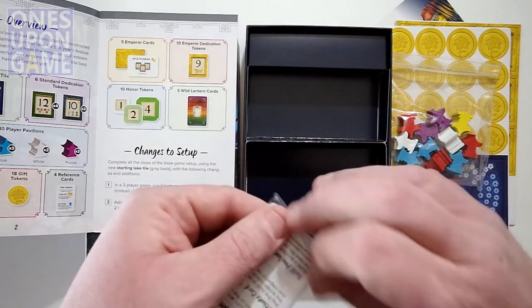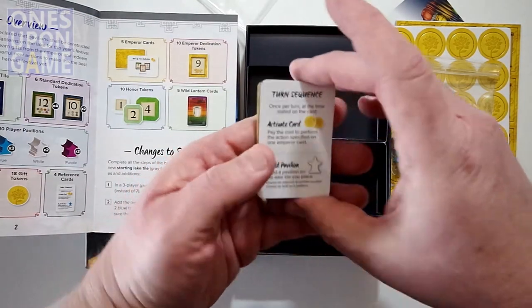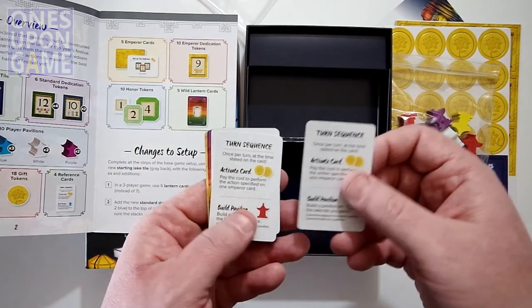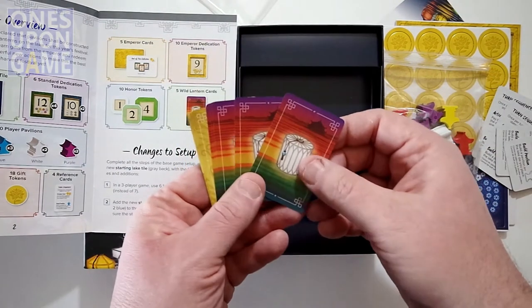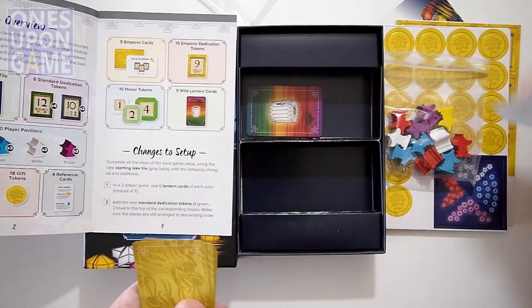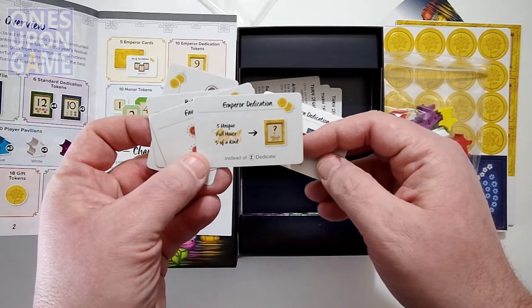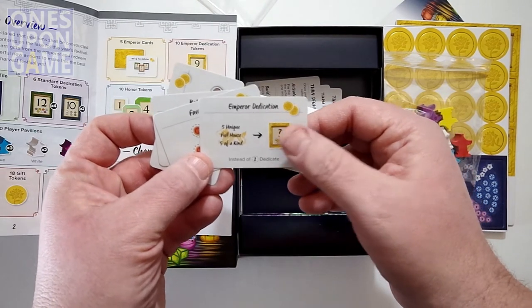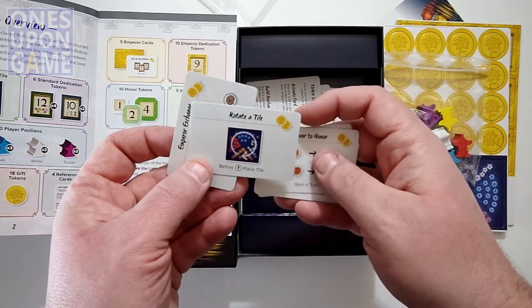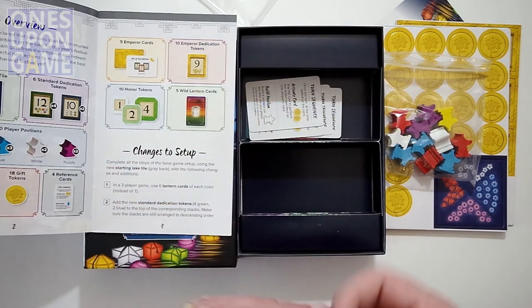Then there are cards that change the rules a little bit. At the start of your turn you can activate a card — pay the cost to perform the action on one Emperor card. The Emperor cards give you different abilities during the game. You get four reference cards, Wild Lantern cards which can be any color, and Emperor cards with actions like end-of-turn dedication, Emperor dedication, five unique, full house, five of a kind, favor-to-honor conversion, rotating a tile already on the board, and the Emperor exchange.